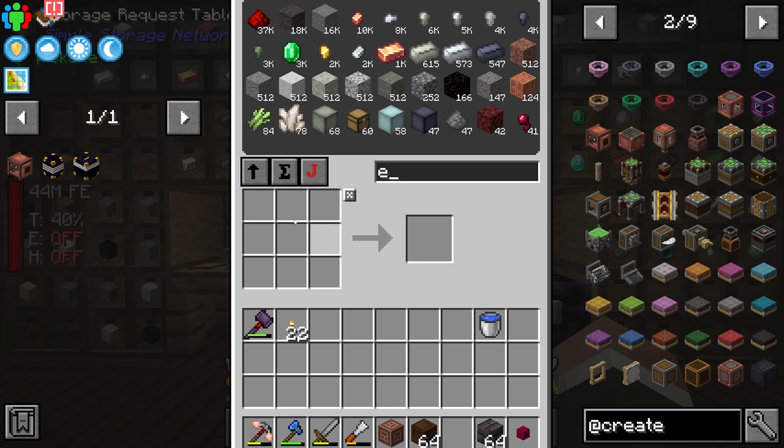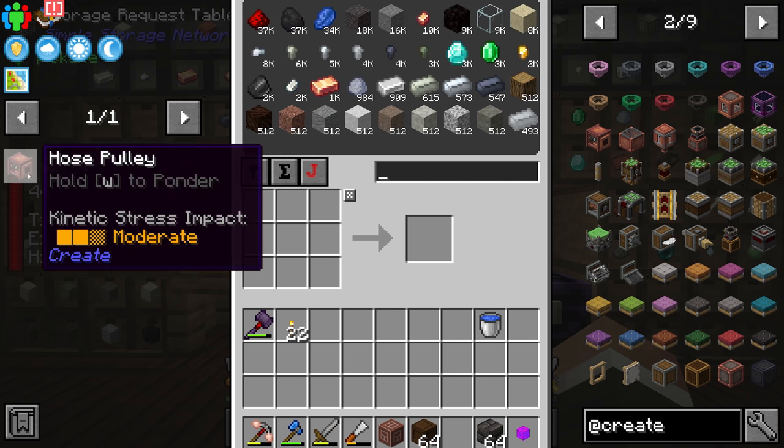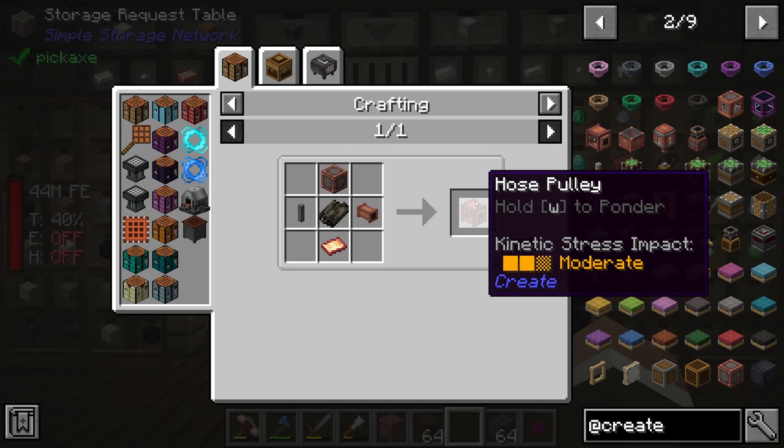So what we can do is place this hose pulley over a massive body of lava in the Nether, giving us an unlimited source of lava. We can then pull that back to the Overworld using ender tanks, which work like ender chests but transfer fluids, and use that lava however we like — for example, to automate the production of obsidian.